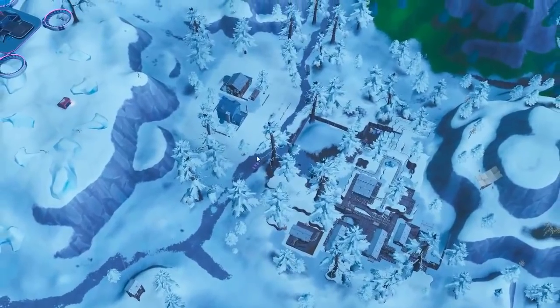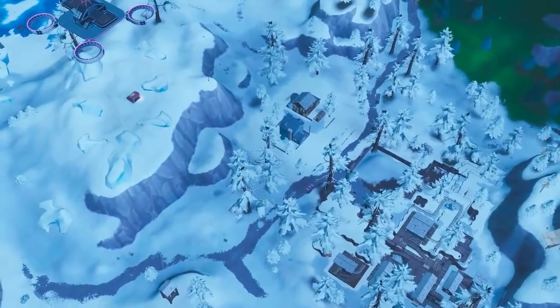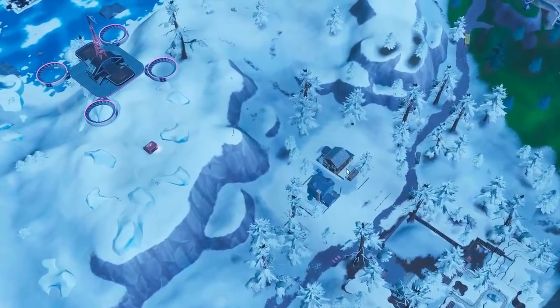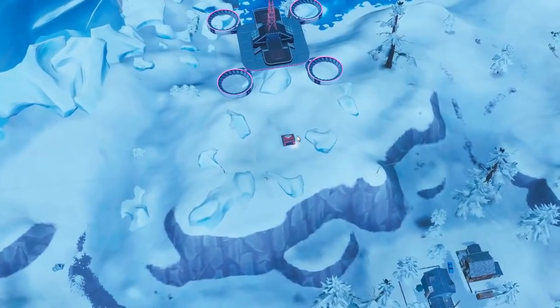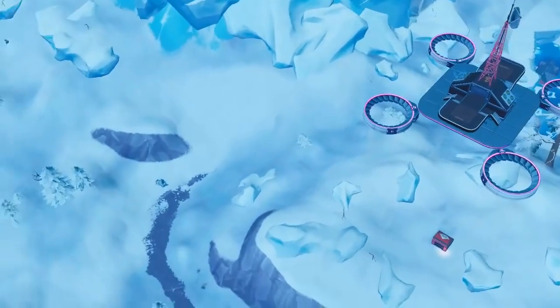There are mushroom spawns over here, over here, and over here as well. But if you do plan on dropping at the Shifty houses, then you might want to think about incorporating this slipstream rotation. Within here there is one baller and one quad, and then I believe three chests over here and a couple floor loots as well.